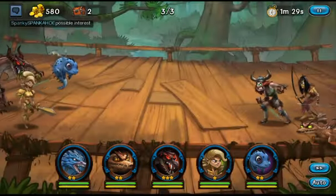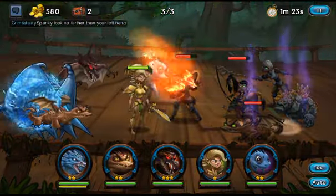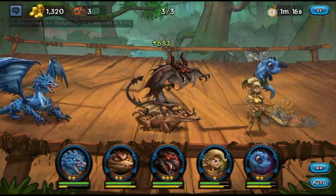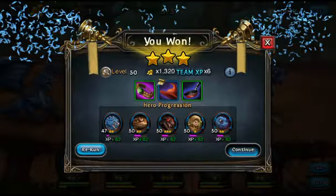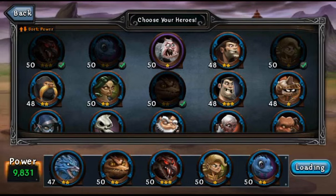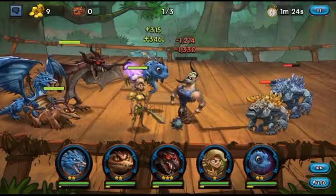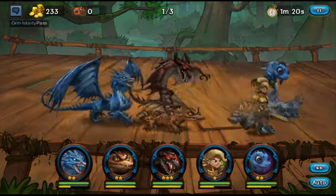I'll use Heart of the Ocean in a second because we need it — it helps protect us from magic. The book didn't drop; I'm probably gonna have to use a stamina pack. I'd like to get at least 10 of the books tonight, and with the contest going on I'd like to be able to level him up to at least blue plus one, but we'll see.